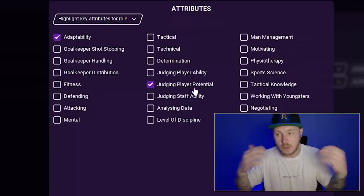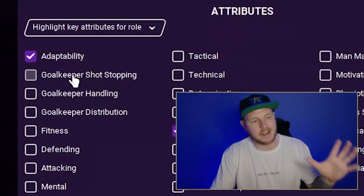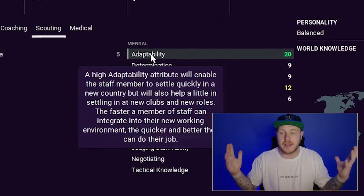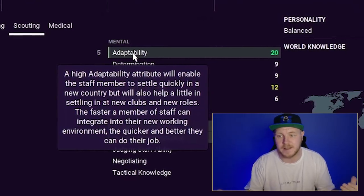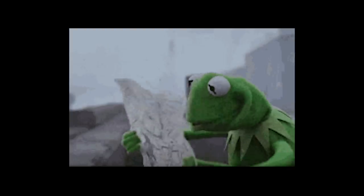Some people may prioritize both, and you can find scouts who are good at both. But I also always look for adaptability, because I send my scouts to every single nook and cranny around the world and I need them to adapt to different countries. A high adaptability attribute enables a staff member to settle quickly in a new country, and the faster they integrate into the new working environment, the quicker and better they can do their job.